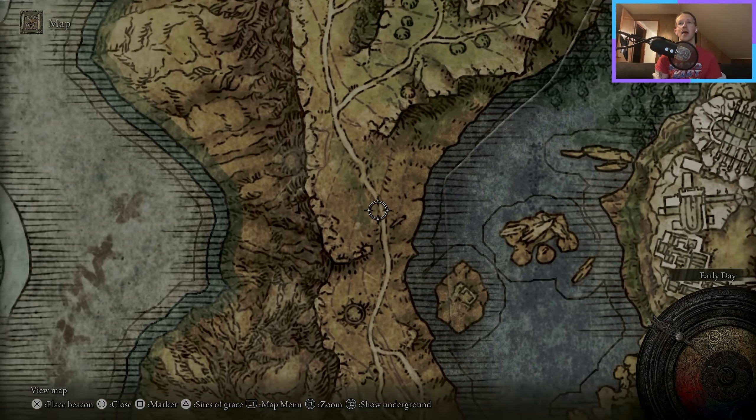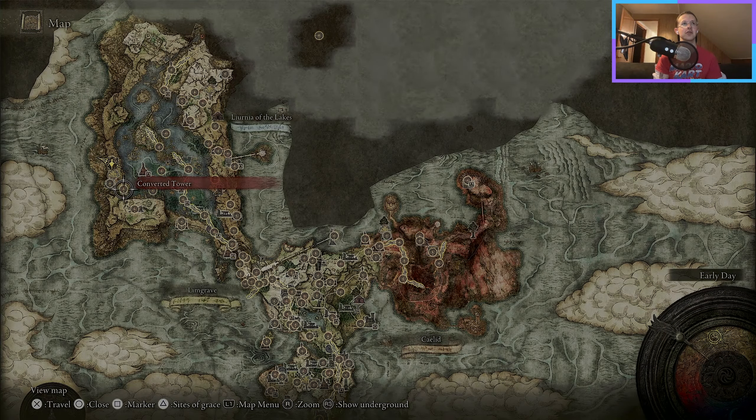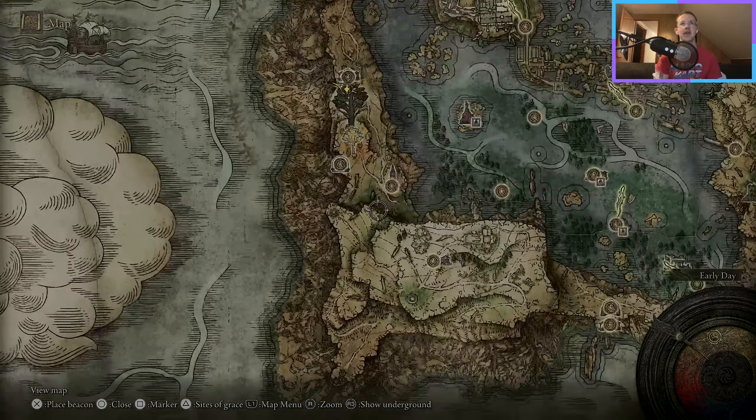So today what we're going to do is go through this section of woods surrounding the Revenger's Shack, and then move up this way. I'm basically just going to get as far as I can on this western side of Liurnia. So yesterday we kind of did this section down here, part of the Converted Tower, the Rhodes End Catacombs, the Erdtree, so today we're just going to keep working our way along here and collecting absolutely everything in the process.